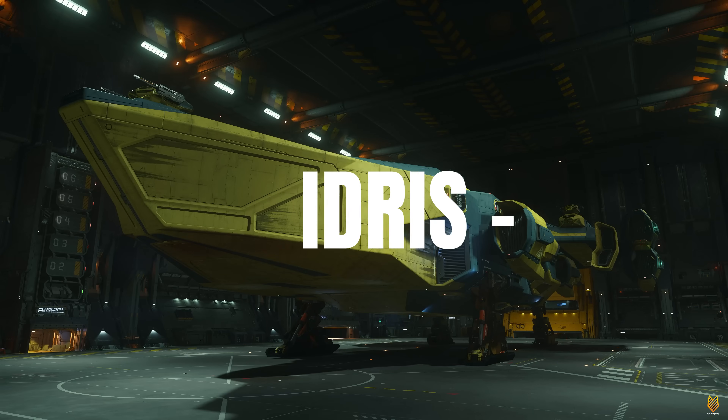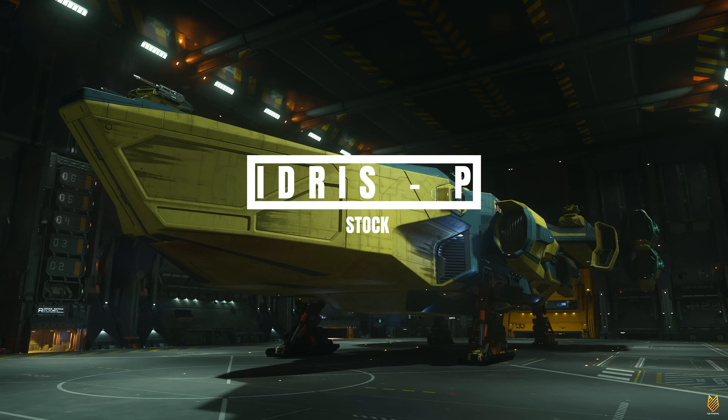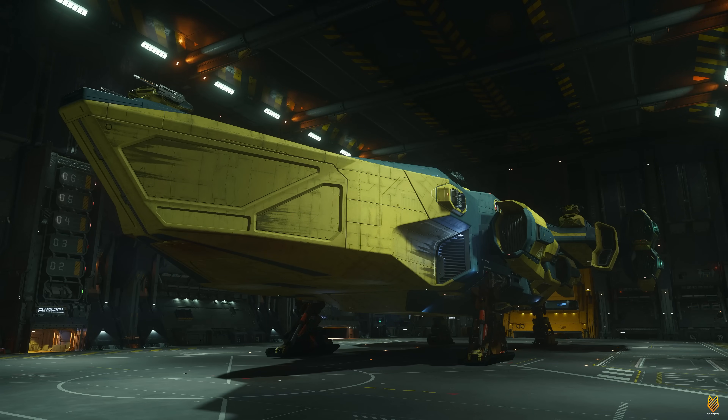Let's start with the stock Idris P, and this ship alone is being sold as a standalone ship with limited stock. The experience of purchasing this ship in those waves has been part of the rollercoaster ride for the past 24 hours. It is crazy that at the top of the hour for each wave, this ship opens and closes for sale in the same second.